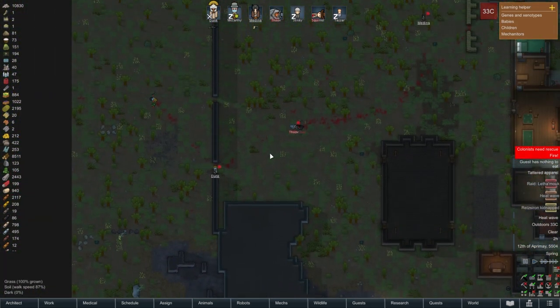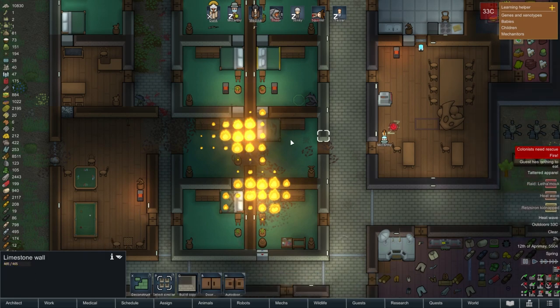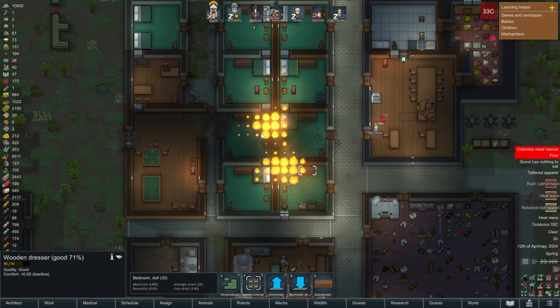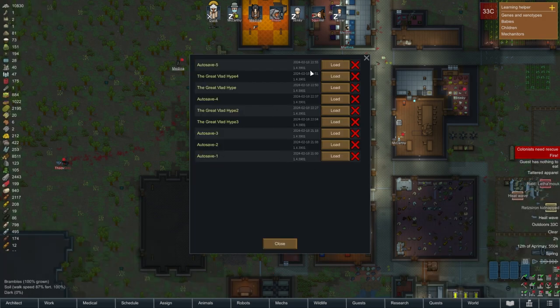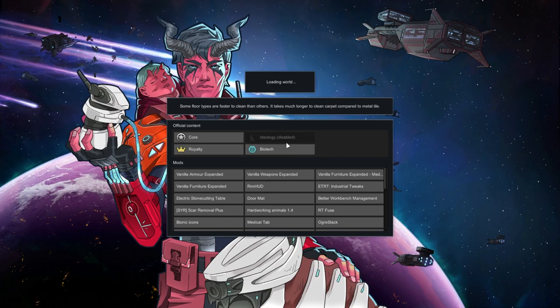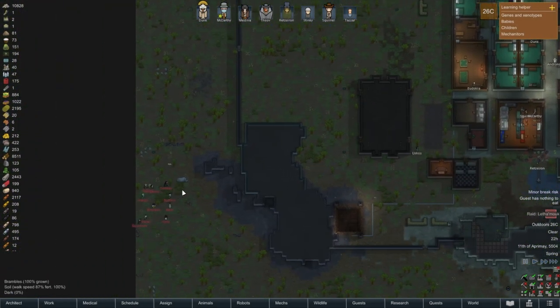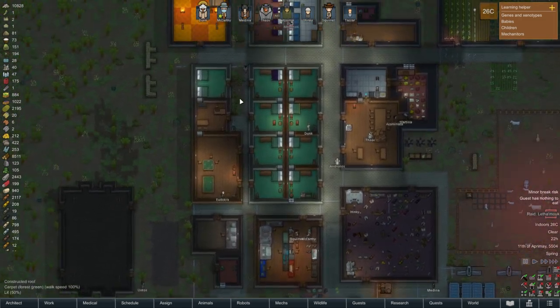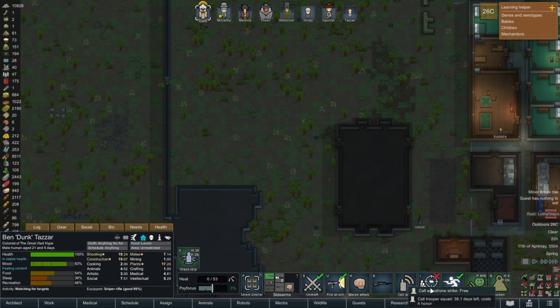Losing one colonist and a lot of furniture — I could replace all that, but losing the colonists and having everyone injured is too much. We're going to try that again. We know they're going to come through and try to break through. Actually, this would be a good time to try the aerodrone strike. Let's try that.